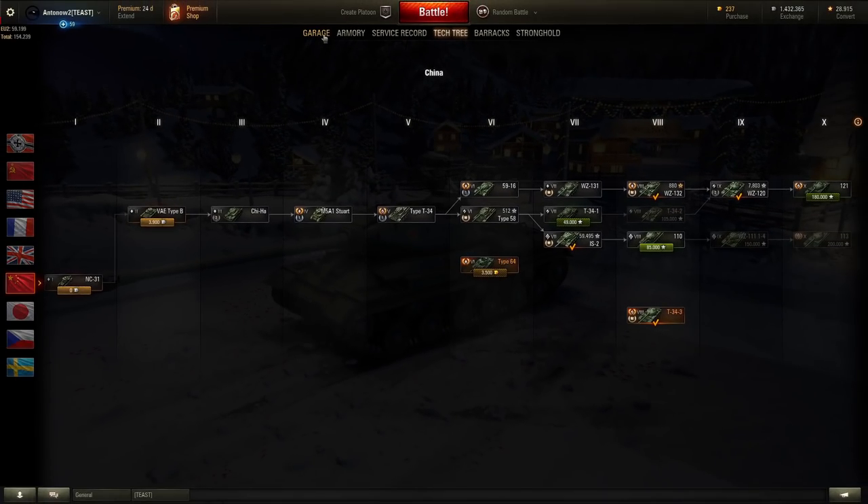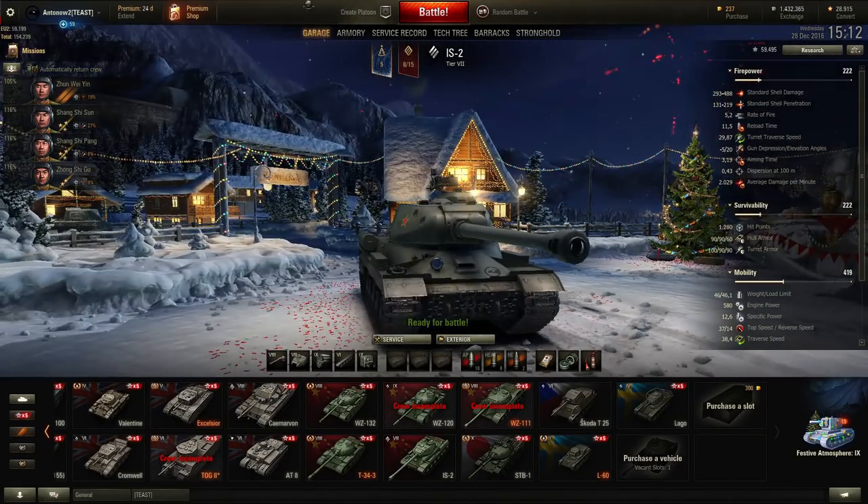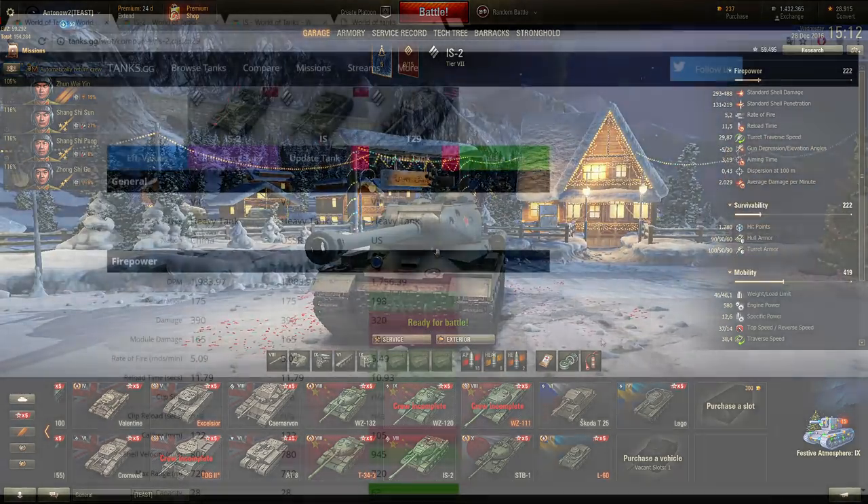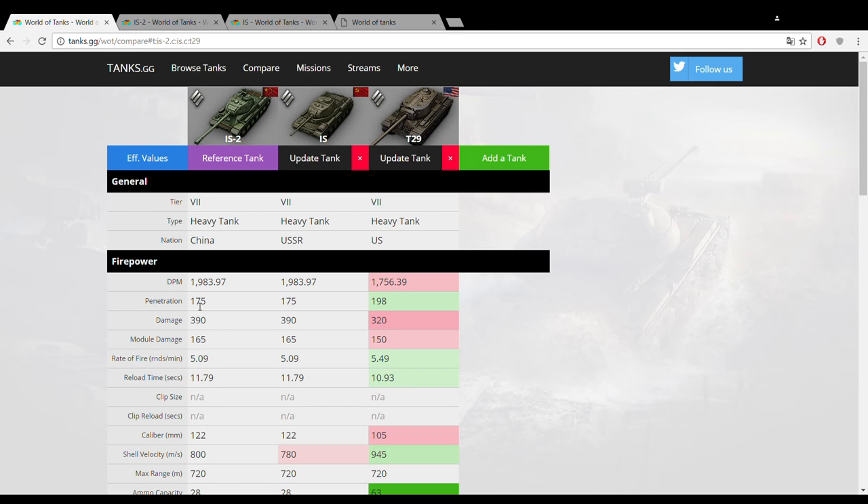Now let's have a quick rundown of the stats. I'll be comparing this vehicle to its Soviet competitor the IS and also to its American counterpart the T29 to see how it stacks up against its peers. First of all, the DPM of the IS-2 and IS are identical because they both use the same gun. The DPM is pretty decent for a tier 7 heavy tank, especially considering this vehicle has got really high alpha damage — you get best-in-tier alpha damage among the heavy tanks.